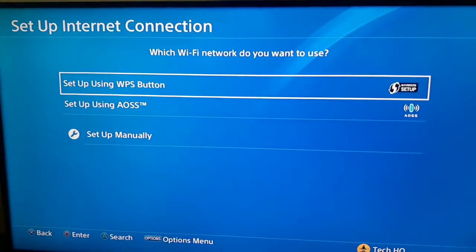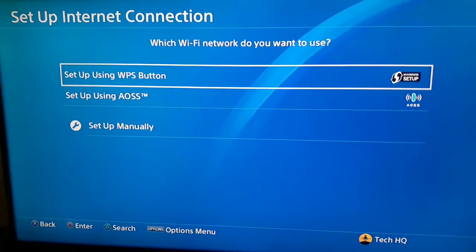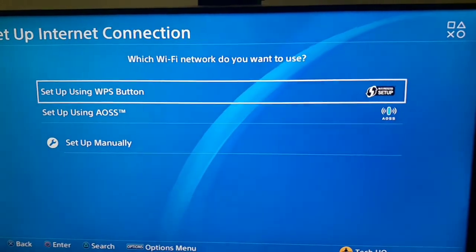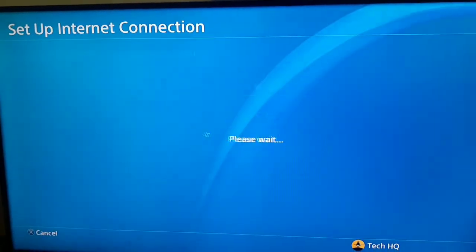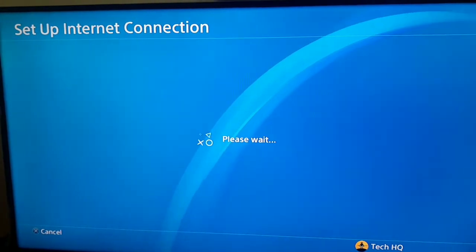But if you don't have a LAN cable, select option number one to use WiFi. Then select Custom. If you use WiFi, select your WiFi network — you can press Triangle to search for networks on your PS4 — then select your WiFi network and wait.